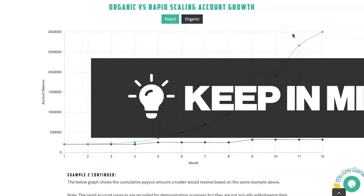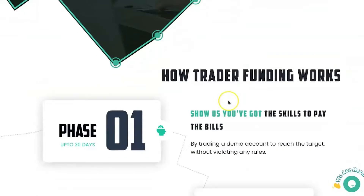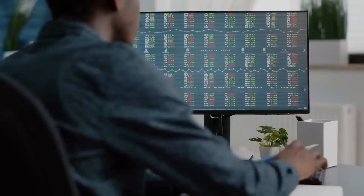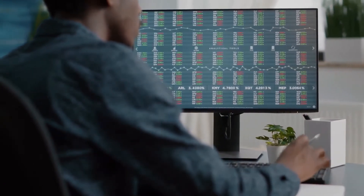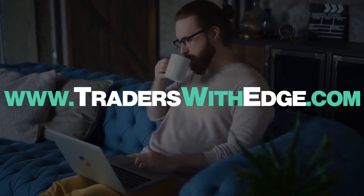The other thing to keep in mind with the Traders with Edge scaling plan is that while most other prop firms don't offer this, we will allow you to scale your account to $3 million. Once you've traded with us for at least two years, we'll take you to what we call phase five — the big league — and introduce you to large institutions that will fund you with up to $30 million. That concludes the Trading Capital alternative and comparison with Traders with Edge. If you've got any questions, put them below or visit traderswithedge.com and talk to us on live chat.